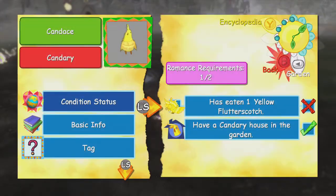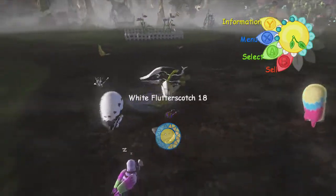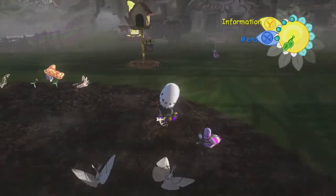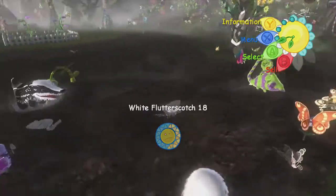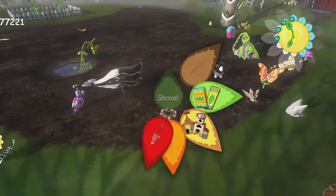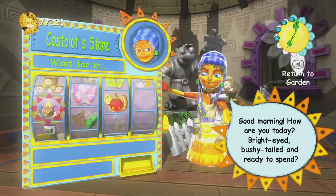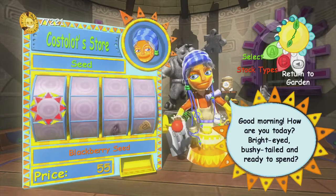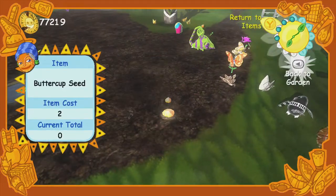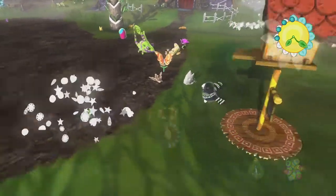How many Flutterscotches do these guys need to eat? Just one each. So you only need three — three yellows and three greens. It's time for him to go home, actually. I do need more yellows as well, so I guess I'll put some Buttercups here. Let them grow now. I really do think the game breaks the whole fertilizer idea by giving you a cheaper fertilizer that works for everything with Eivor. Feels a little overpowered.